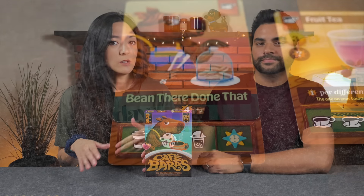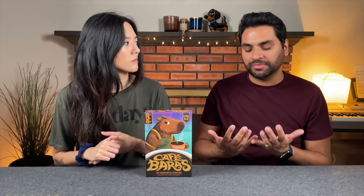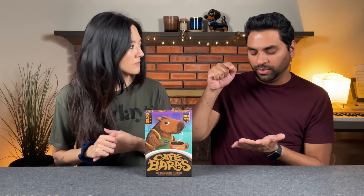When serving a customer, if you meet all three symbol requirements as well as their decor preference, they become a regular and you tuck them into your café to score points at the end. Typically when you serve any other customer, they just give you money—you don't actually score points for them. So you have to try to meet all their symbols to score them at the end, which creates a hand management aspect: balancing which cards you want for points, endgame scoring, or public objectives.